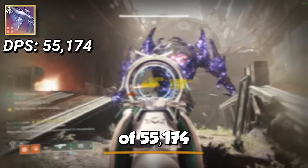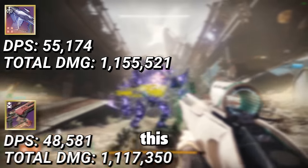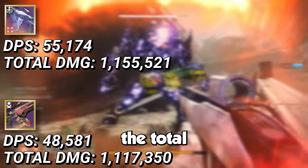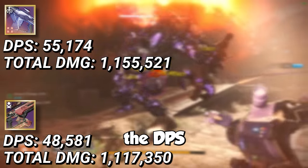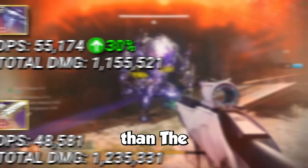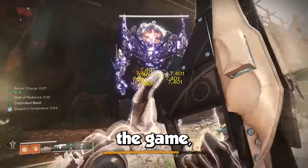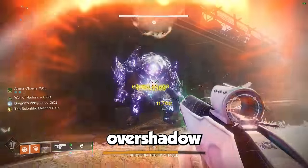The results are as follows. Scatter Signal comes out at a DPS of 55,000 with a total damage of about 1.1 million. Comparing this to my old numbers for Cartesian Coordinate, the total damage is basically the same, but the DPS is around 14% greater than Cartesian Coordinate and 30% greater than the Eremite. This pretty much makes Scatter Signal the numerical best rapid fire fusion in the game and could be enough evidence for it to overshadow high impact fusions.